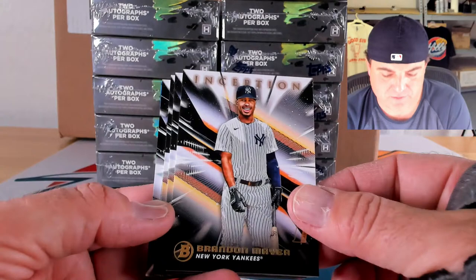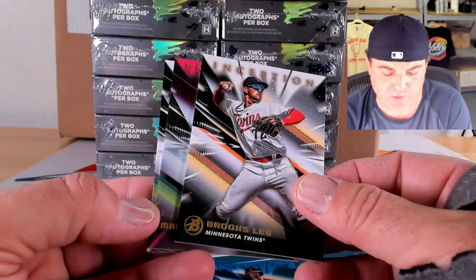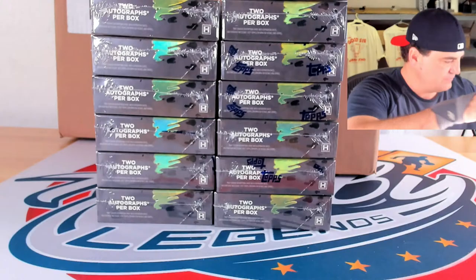Starlin Thompson, Brando Maia, Christian Santana, and there's a Brooks Lee base card. Chase DeLauder on the blue to 99, 85 out of 99. Our ink: magenta to 75 of Mario Shendrick Martinus for the Martinus spot, and base ink to 399 of Alex De Jesus, 221 out of 399.